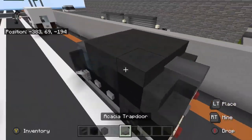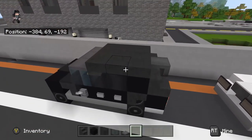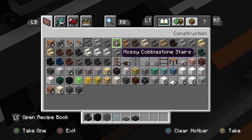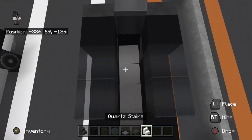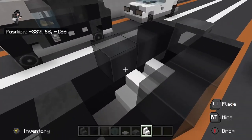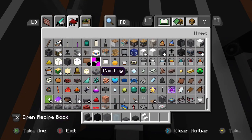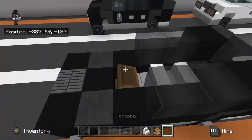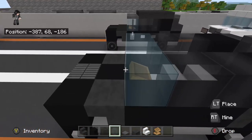Put the back glass right here, then take a trapdoor and put it on the top. You could also use carpet if you want it to be thinner. For the roof I'll be using granite slabs, but first I'm going to find some seats for the interior. For that I'll grab some stairs — you can use anything you want, just depends on what color you want. I'll do a white interior with white stairs. To give it a steering wheel effect, put a lever in to make it look like a dashboard steering wheel area.